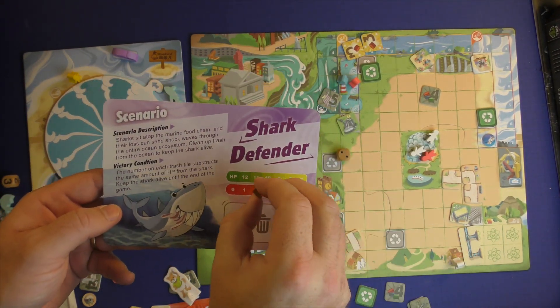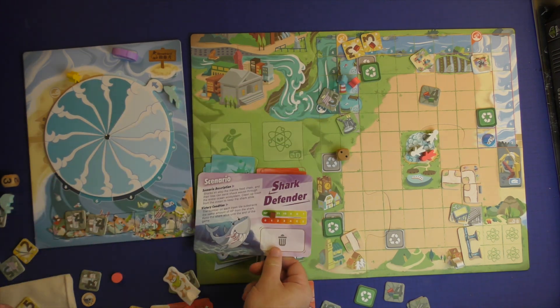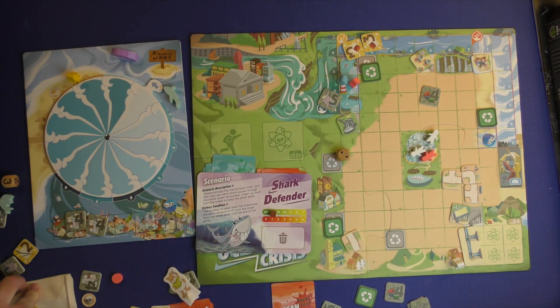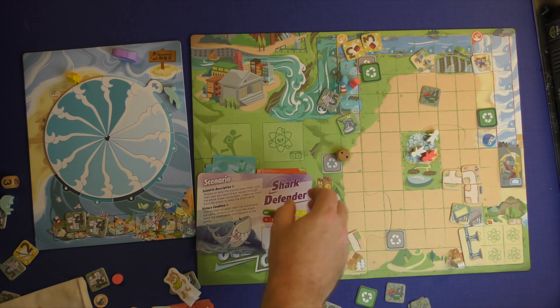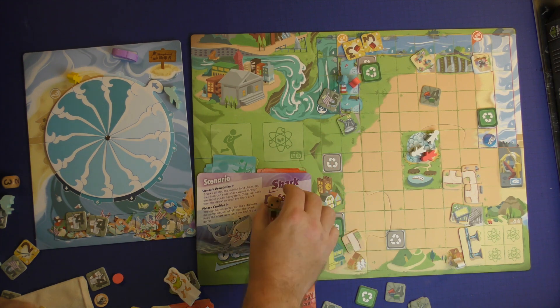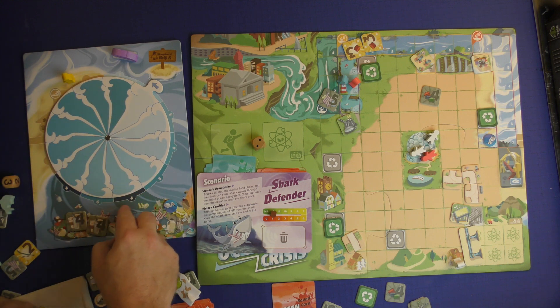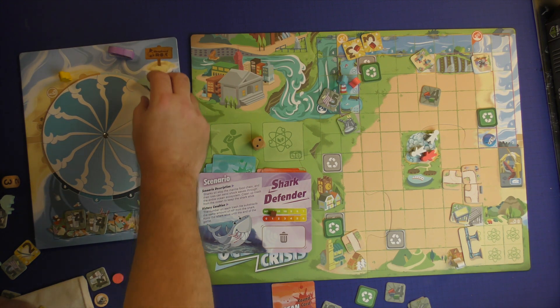This one's very easy to do. You're going to put the cube on 12 to showcase that he has 12 hit points. Then the shark will be here. What you'll do is roll the pip dice and determine the location of the shark on the ocean current — so this one will be 2. He's going to go over here to the 2 location, which is right there.